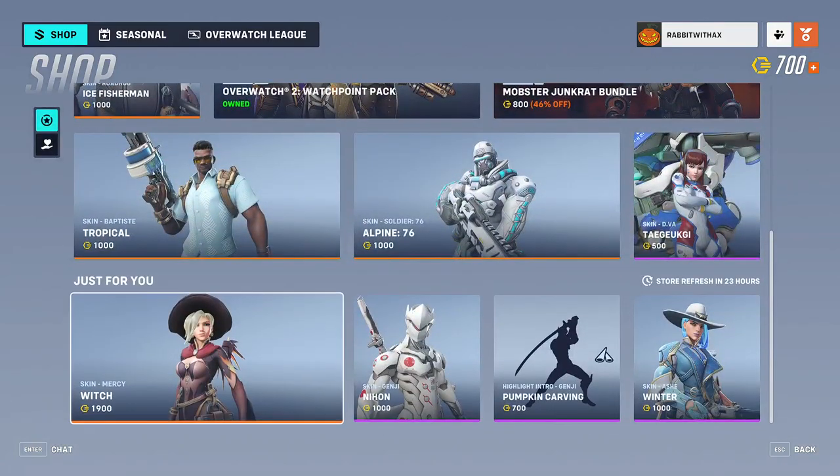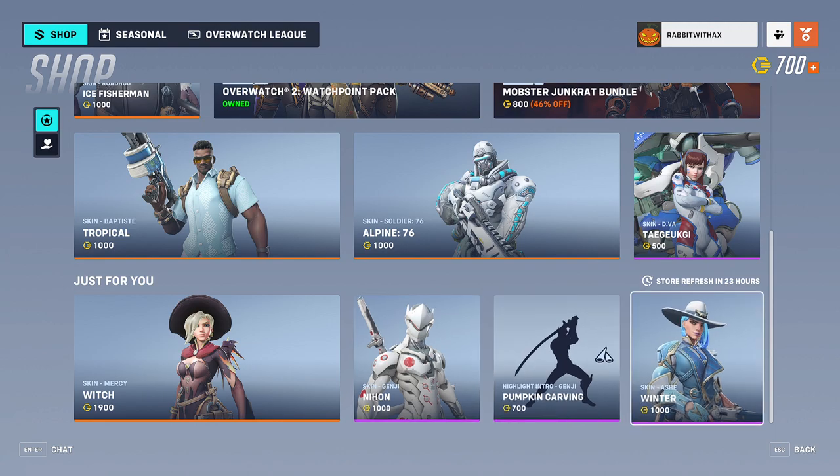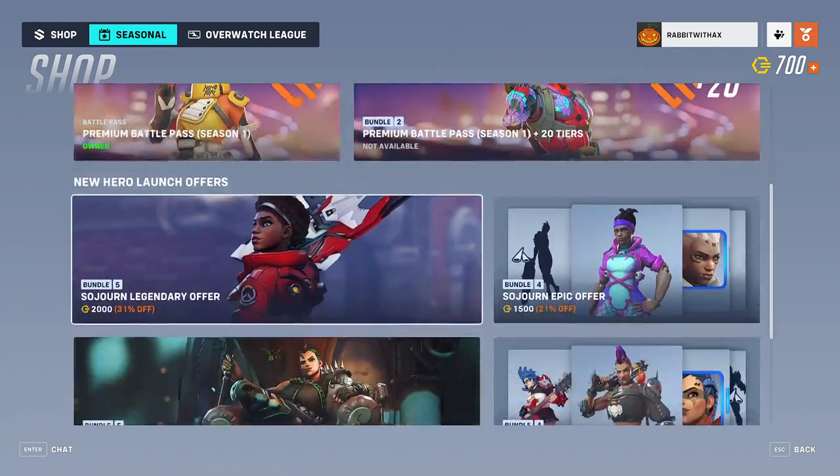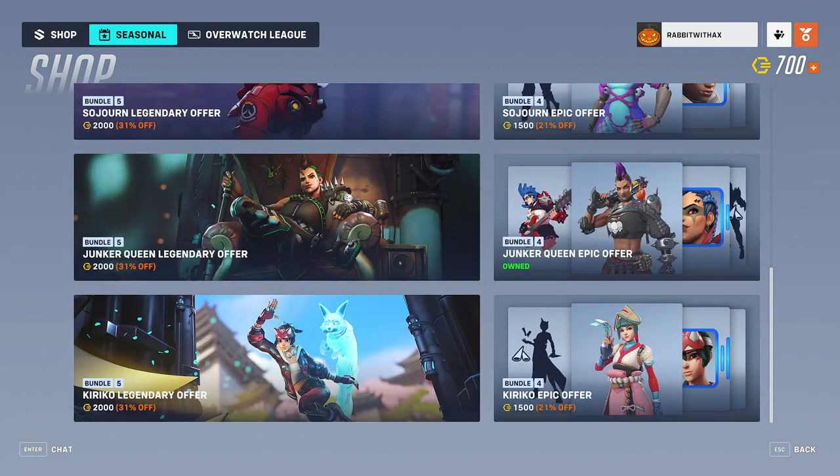Anyway, just as an example of what you can get in the Just for You section, I have the Witch skin for Mercy, the Nihon skin for Genji, Pumpkin Calming for Genji, and the Winter skin for Ash. As for seasonal stuff, we have all the same stuff we've had before — nothing new.